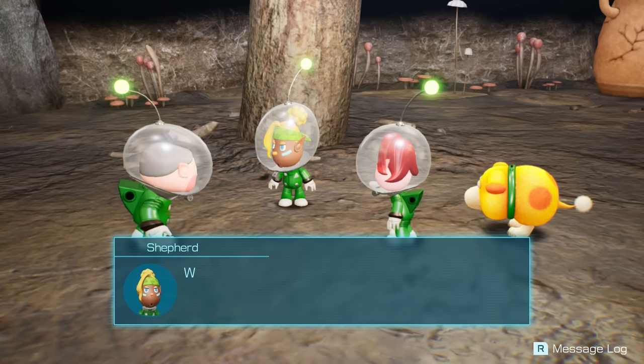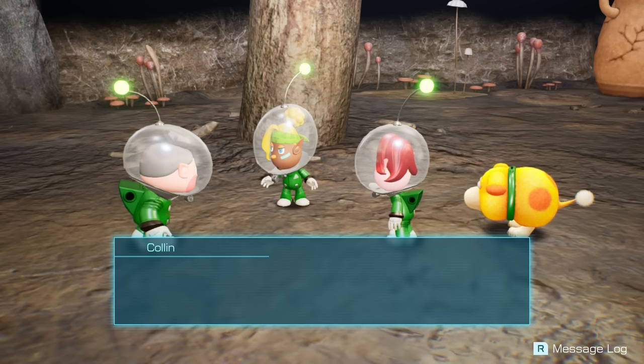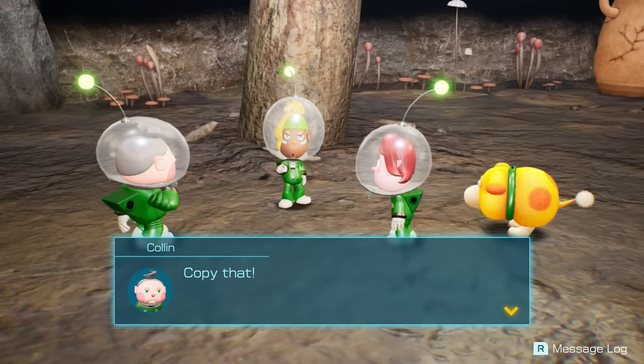Sorry to interrupt, Captain, but what were you doing down here anyway? While exploring the surface, I discovered a suspicious hole. I leaned over to take a look inside and fell right in. I wandered around this cave trying to find an exit, and when I came up on those icky slimy creatures... Did you fall down the hole located near the SS Shepard? We entered the cave in an attempt to reach that very opening. Then easy — what are we waiting around here for? Let's get back to the SS Shepard!